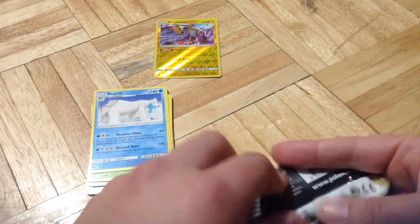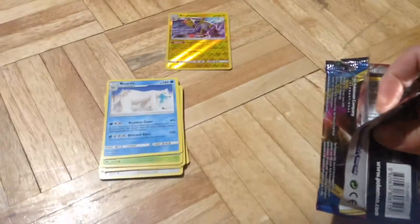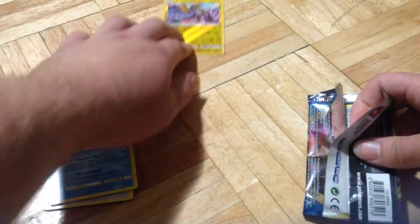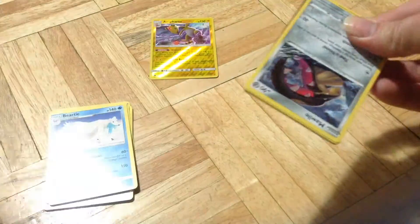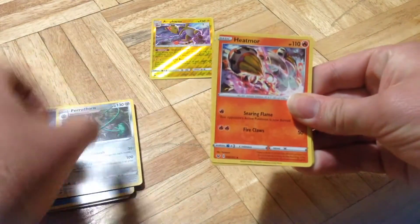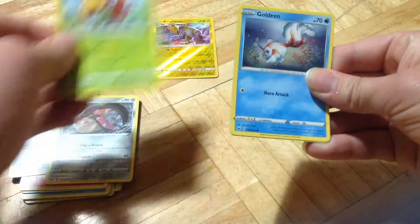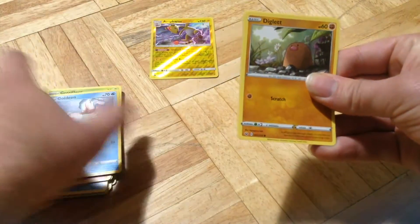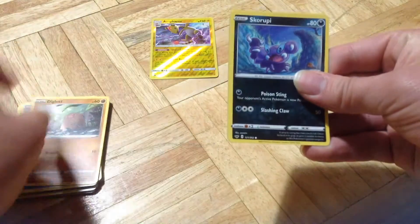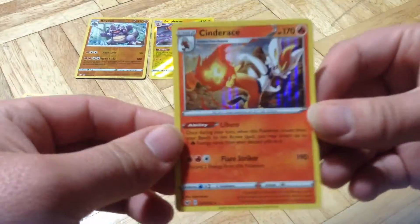Alright, we are going to go to Sword and Shield. Gawile, Garacifer, Goldeen, Diglett, Skirappi, Reverse Hollow Rhydon, and Cinderace Hollow.